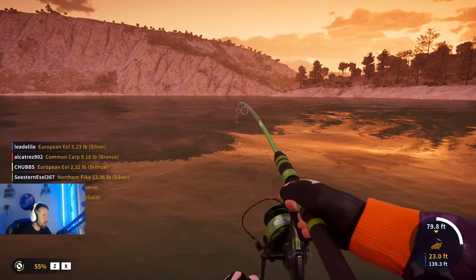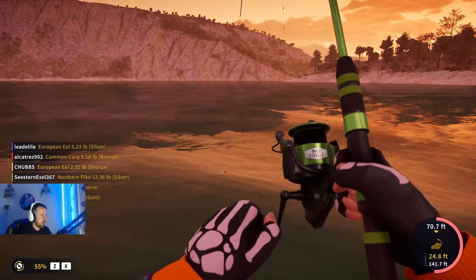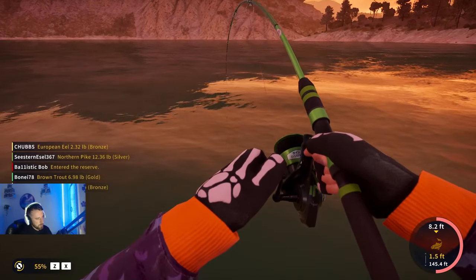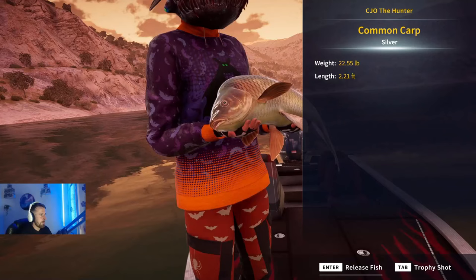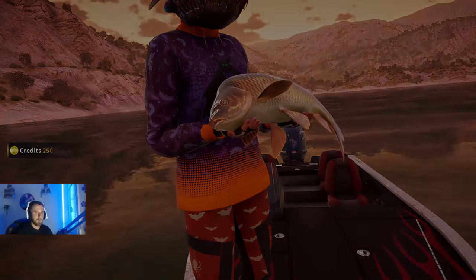There's a gold brown trout being caught — I need to check out where that is. What have we got here? I think it's another common carp, only a small one. Golds usually rip out some line and they're not doing that. It's a 22-pound silver common carp — fantastic looking fish.